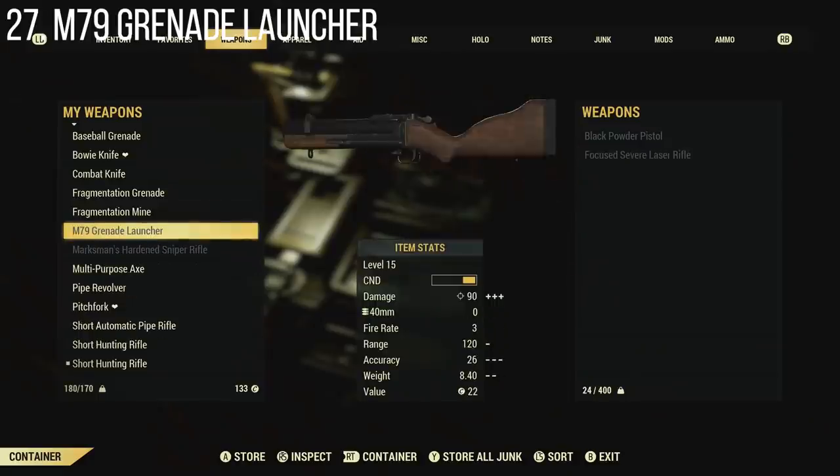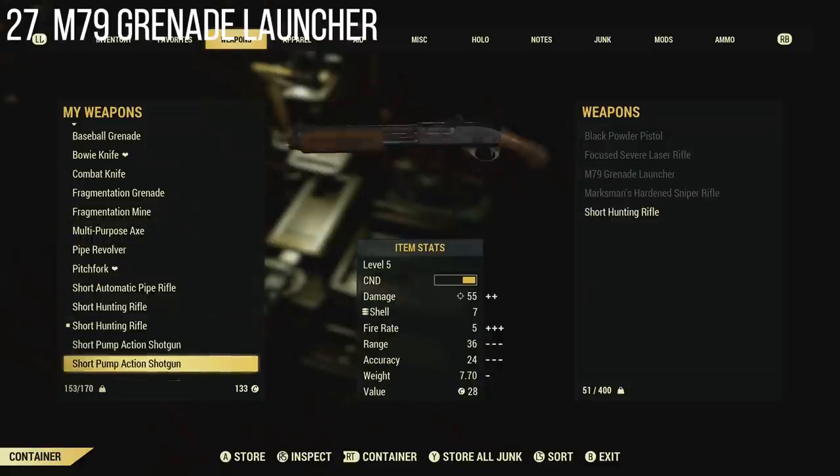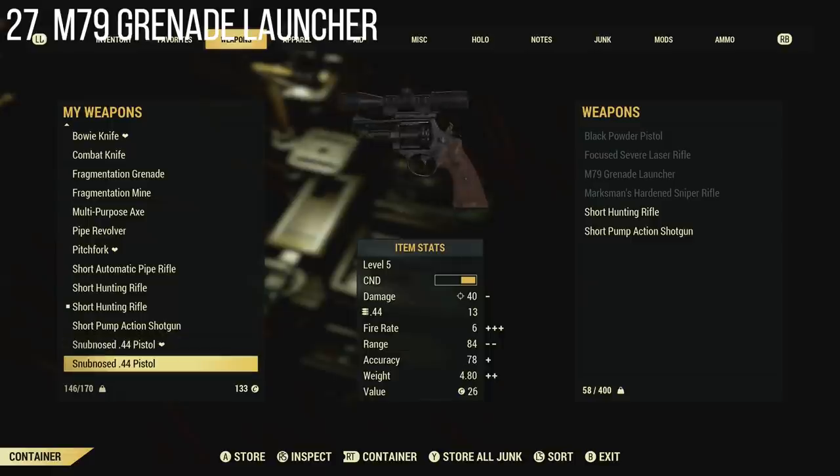The M79 is another one I managed to get my hands on in game — I wasn't high enough level to use it, but it definitely looks cool. Grenade launchers seem to be making a heavier appearance in Fallout 76, with at least two options on release.